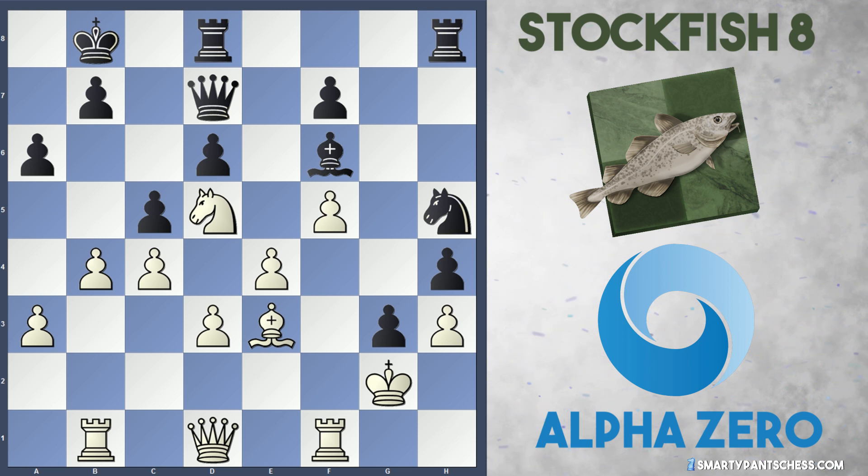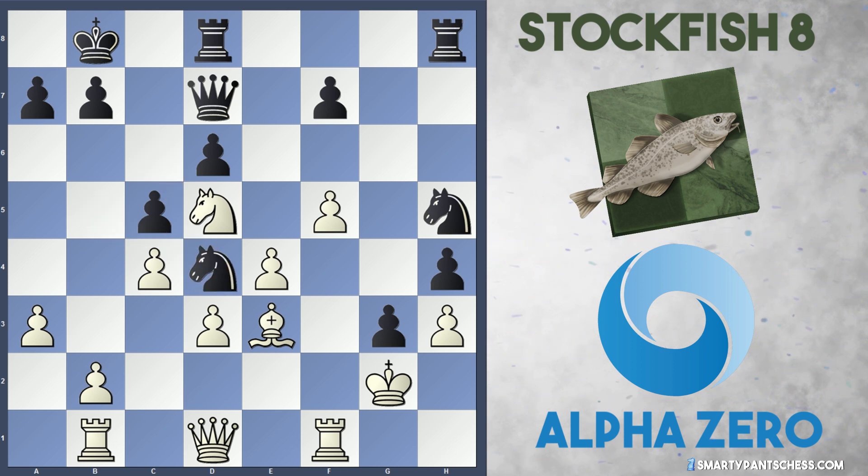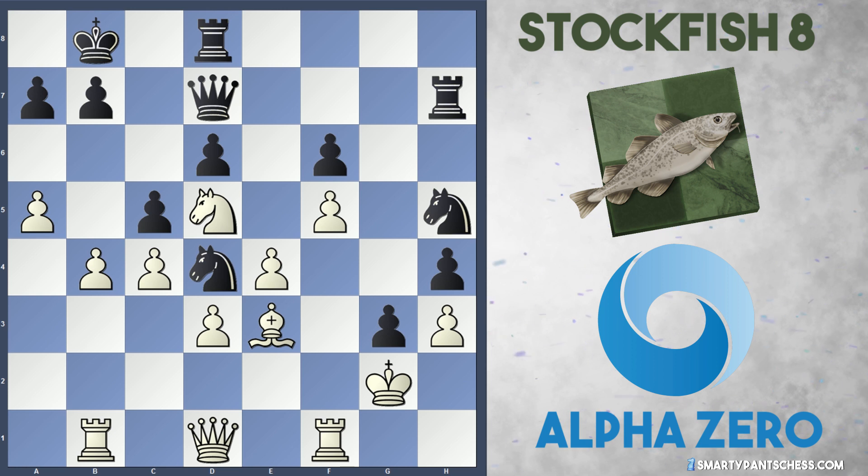This would be a very frustrating game if Stockfish was a human player. After Knight to B5, Stockfish played Bishop to D4 — trying to trade the bishop off. AlphaZero just takes on D4, Knight takes D4, Knight takes D4, and slowly improves their own position with the move B4. Black can't take that pawn due to Bishop takes D4. Stockfish plays F6, trying to blockade the position. But again, AlphaZero just improves their own position with the move A4 and starts launching these pawns up.